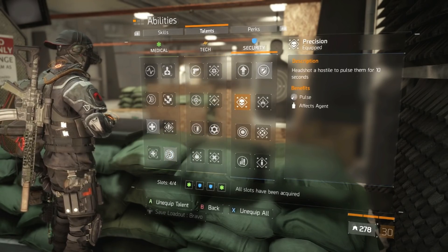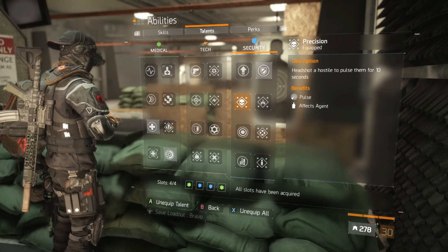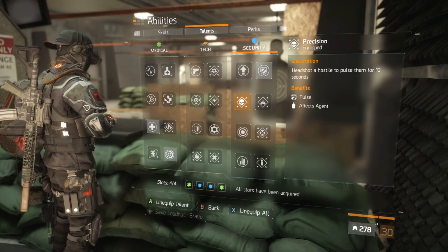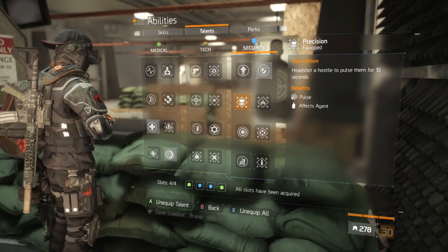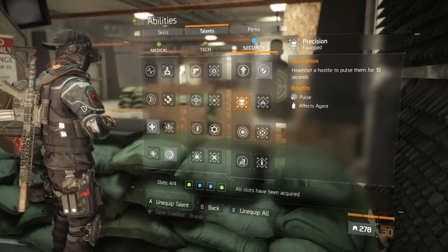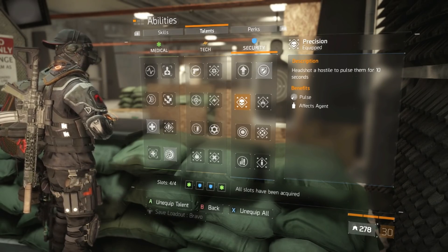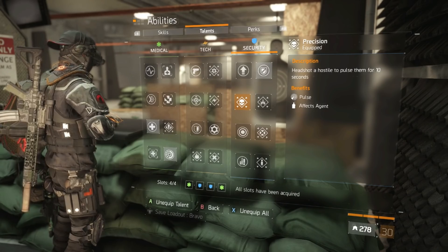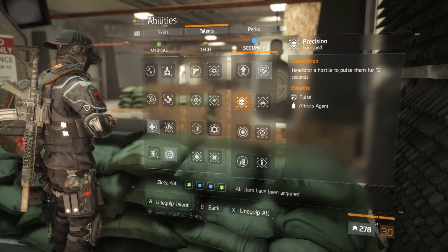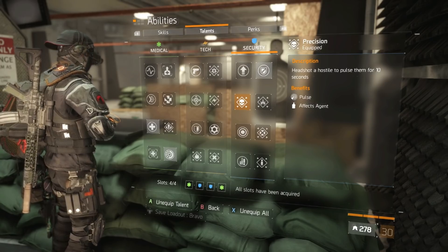Precision is, I believe, more powerful than running an actual Pulse on your skill bar. Headshot a hostile to pulse them for 10 seconds — and since you have those performance mods that interact with this talent, it can be extremely strong. It essentially gives you three skills while being a talent. Due to how Precision stacks and is calculated in a recent patch, it's more efficient than the 1.8 numbers suggest — really strong talent to run here.